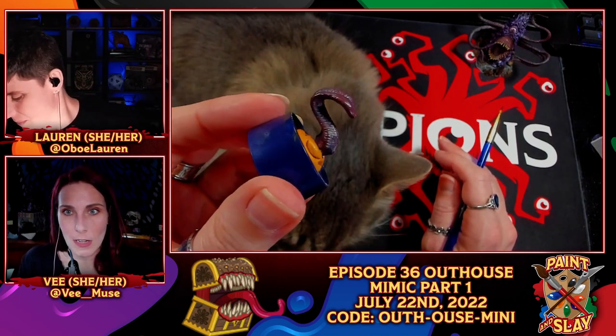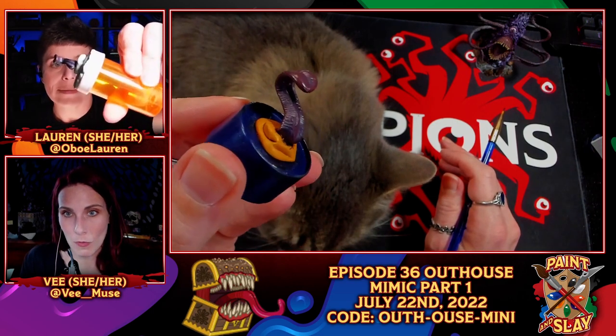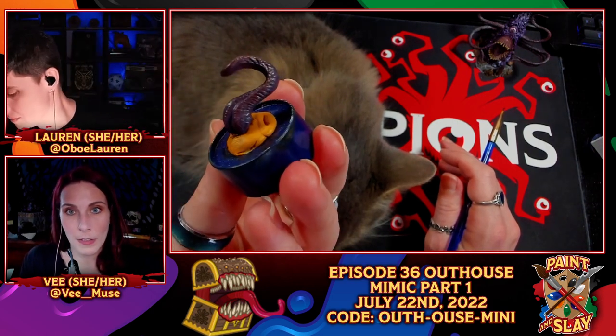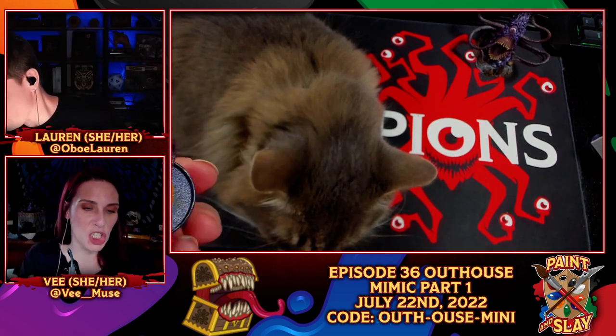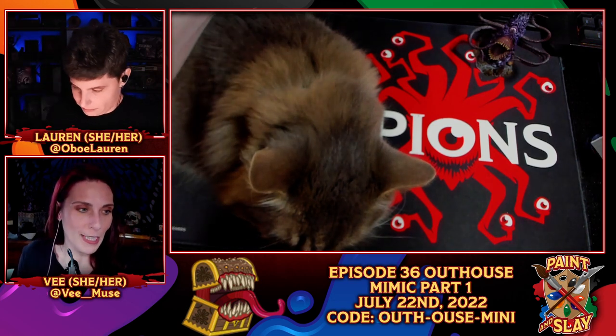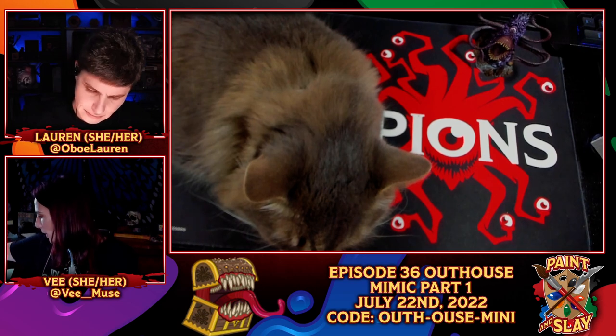Here you can see the tongue now — it's got the purple on it as the base color, and then that more reddish purple on the details, a little bit more on those ridges. It gives it a little bit more definition, which we like.